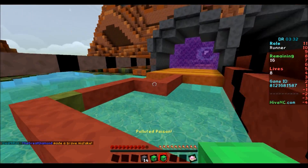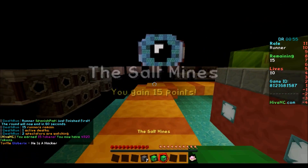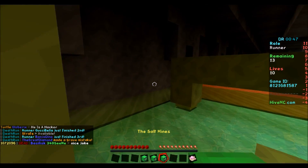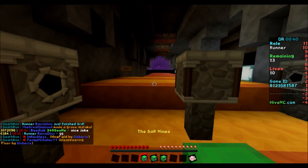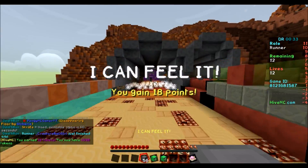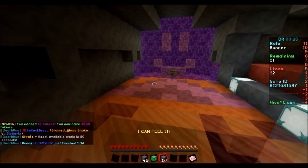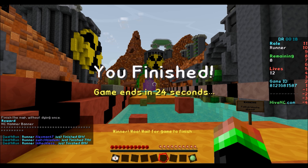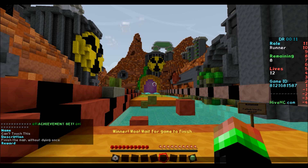I don't want to risk using my power right here. Someone's finished? Jeez, man — people are fast! This is the salt mines. Hopefully no one's right here. Oh boy. Almost fell into the lava there. Oh, we finished! We finished sixth. Not bad. Can't touch this? What? Oh, we got an achievement — 'Can't Touch This.' Finish the map without dying once. Yeah! Woo!